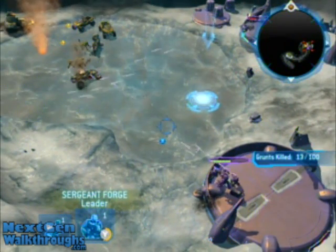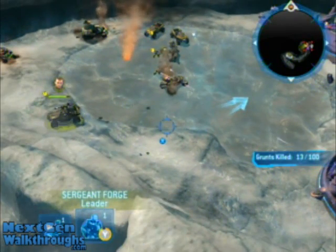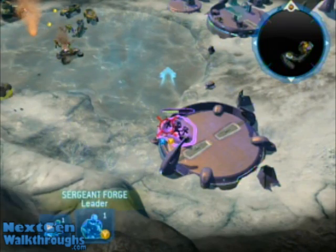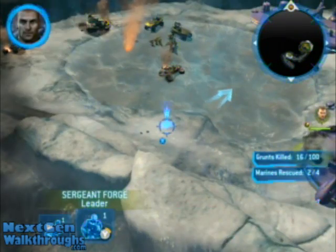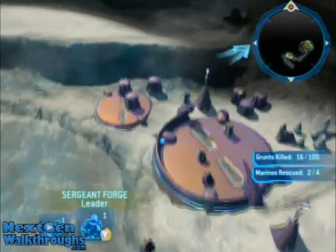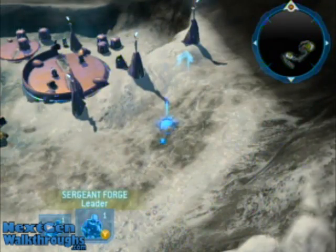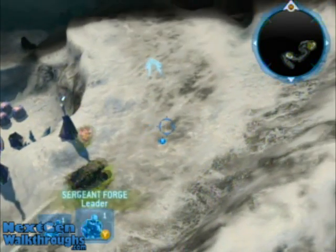Then I go back again, and the other group that I target is on the bottom of the screen, right there. The other side — your Warthog can't make it up there, so don't even try for those ones. You're just going to forget about the other Marines and just go with Forge by himself.